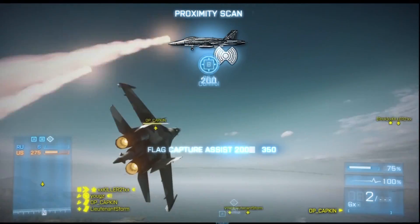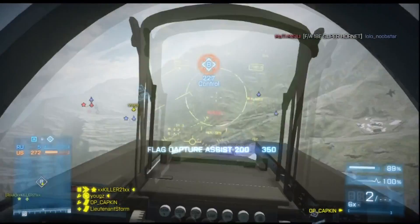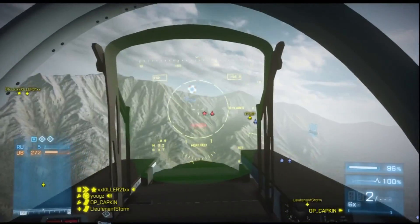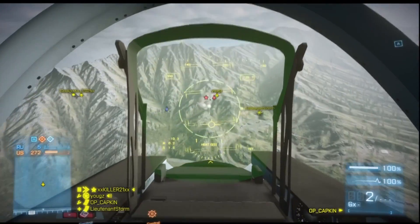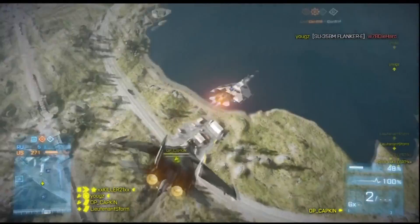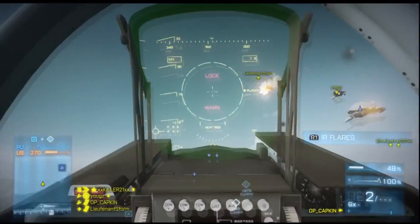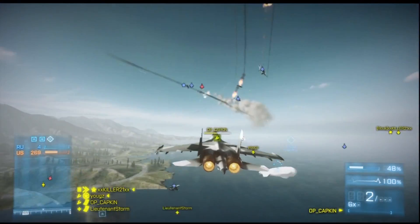There are four new maps for this mode. One is snowy, one is green like grass, one is half grass and half desert, and one is full desert. They all look different, which is good.